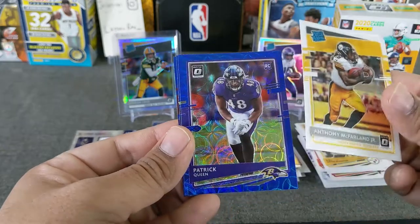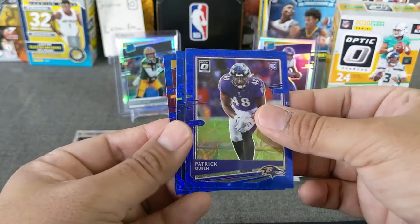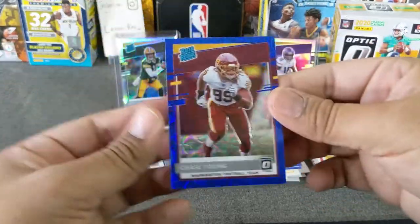Now let's see the scopes. Doesn't look like we have the right colors. Patrick Queen. We have Danny Taylor. And rated rookie of Chase Young — not too bad on the Chase Young there.